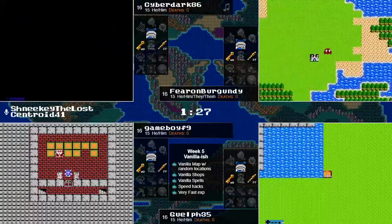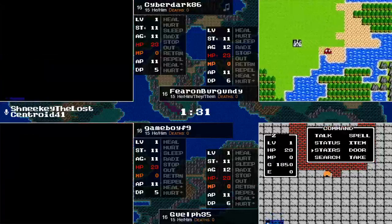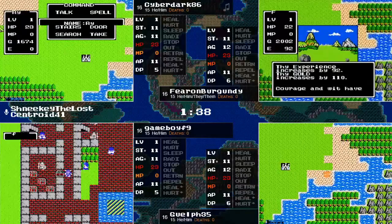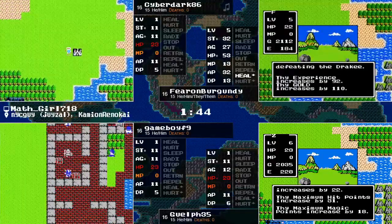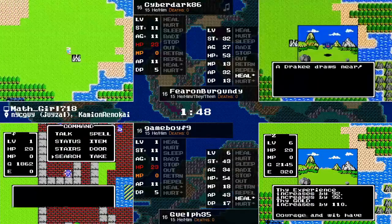This could be a relatively fast seed. Down in the basement is the Staff Cave, which is completely irrelevant considering it is an open Sherlock. Also, randomized experience gains from enemies — this Drakey just gave 92 experience, pumping Ron straight up to level 5, and again straight up to level 6.